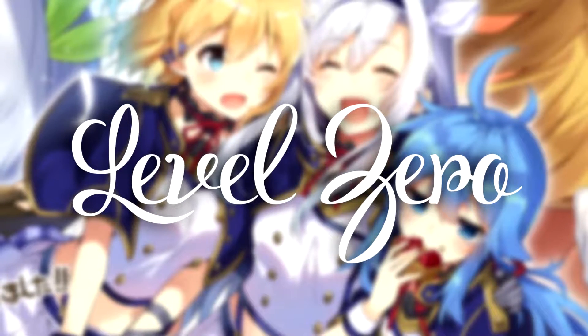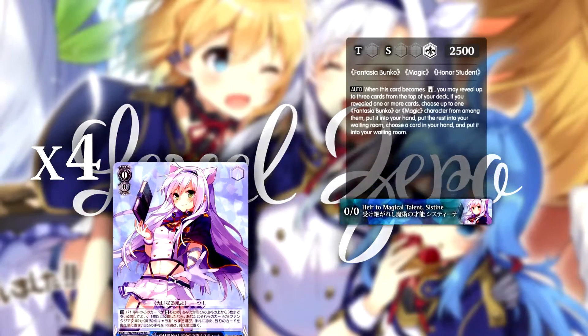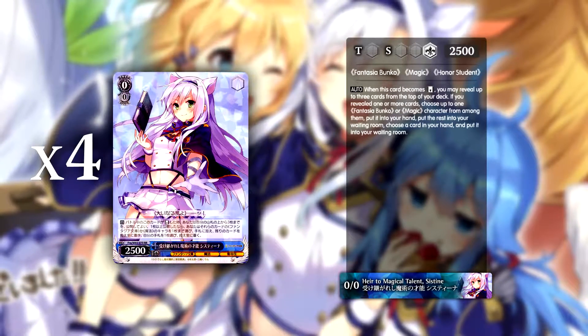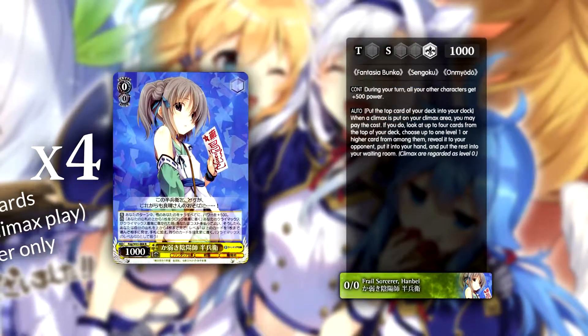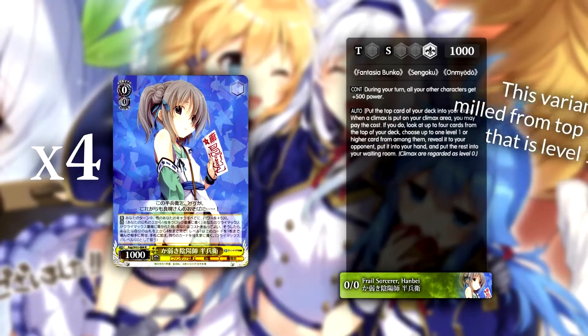At level 0 you pretty much want to set up your standby targets for later levels, so you need to fill your waiting room. Your beater of choice, while usually not beating vanillas up without support, fills up your yard when it becomes reversed while fixing your hand. We also run a play set of so-called amargis with global power in your turn to help your otherwise power-lacking early game, with some tech that I'll get to later.